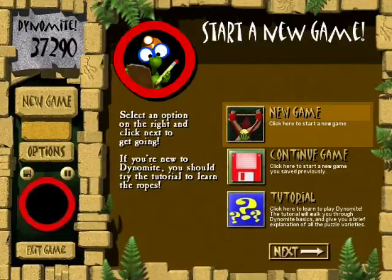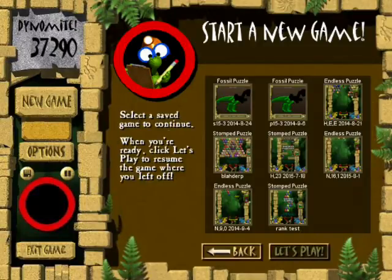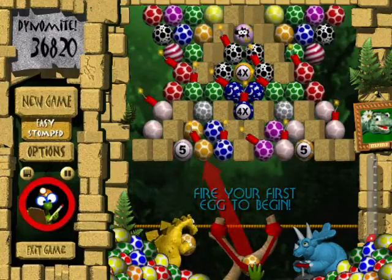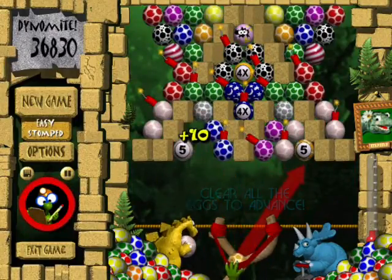Salve te omnes, this is Anemilia, also known as the Martian Geek, and welcome back to another episode of Dynamite. In the last episode we made our way through some pretty tricky levels, but we are not out of the woods yet, because there are still three levels left in Stomped mode, starting with this one — level 28, Castle Dynamite.